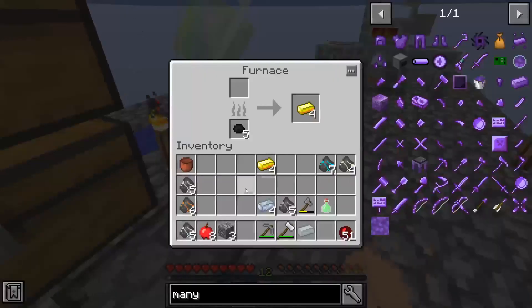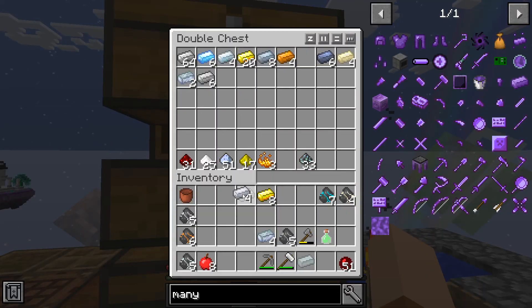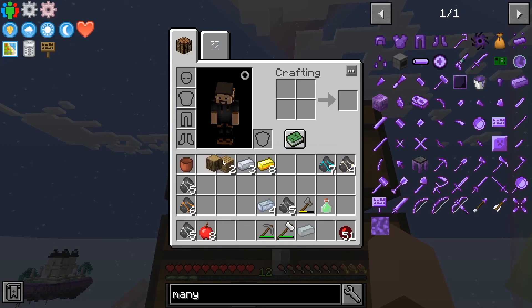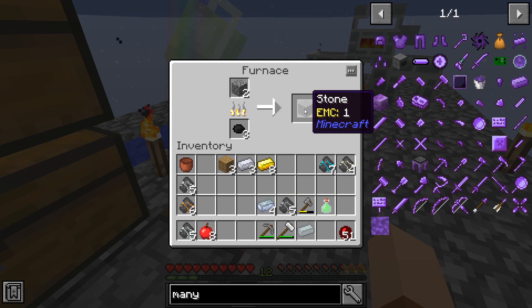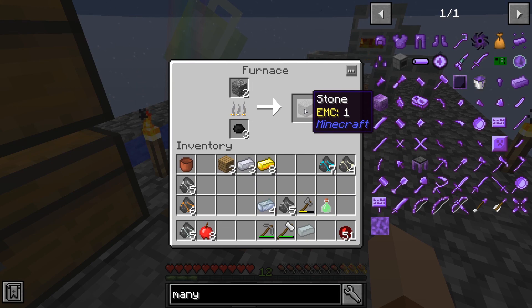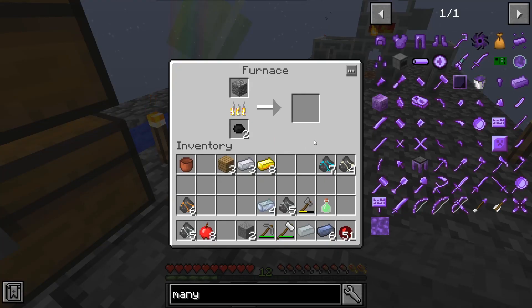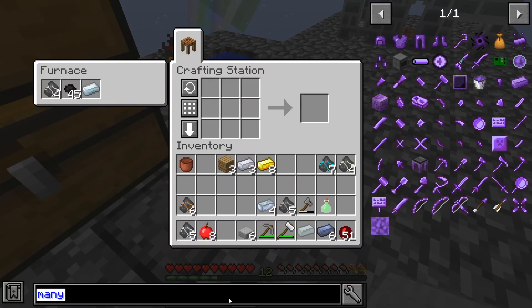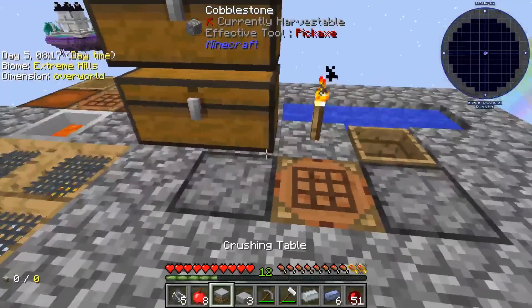The crushing table is pretty easy — just some planks, aluminum, and three stone slabs, which means we need to get some stone. We get our aluminum, three of them, get our planks, and make one, two, three stone slabs like this. And we go into crushing — bam, we have ourselves a crushing table!